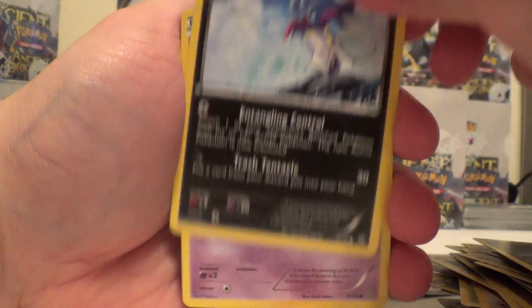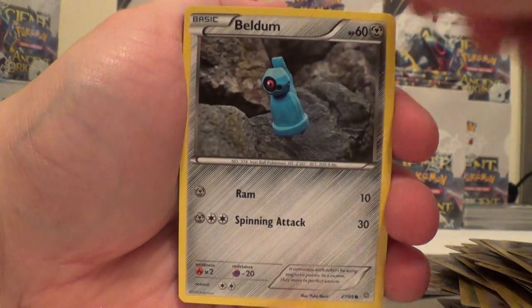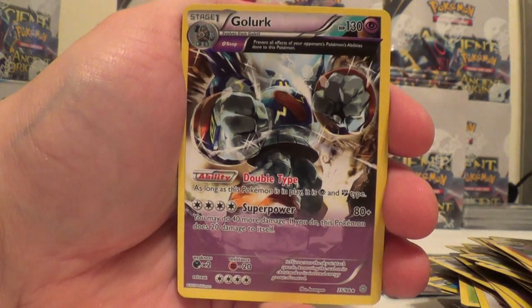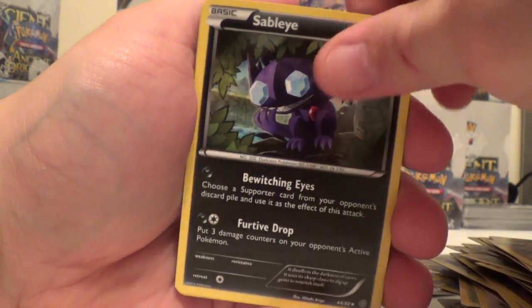Gumi, Malamar, Baltoy, Beldum, Golurk, Reverse Gloom, and then Golurk Rare. Sableye, Tyranitar Spirit Link, and Froslass Spirit Link.